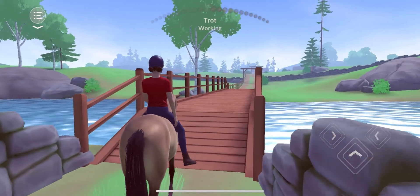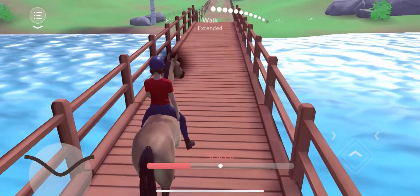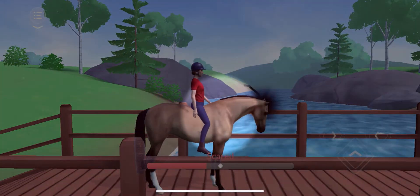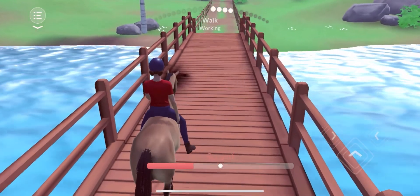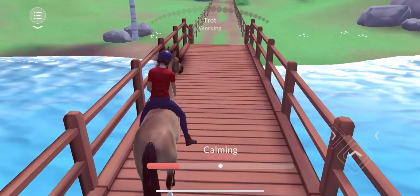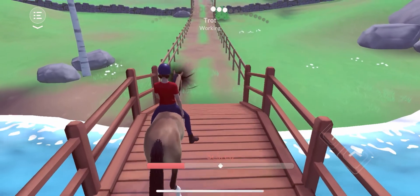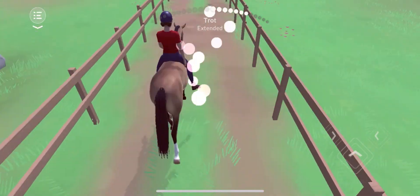I get very impatient with stuff like this. So we're on the bridge — oh, he's getting scared! Okay, we're gonna calm him by tapping. She's not a very good rider right now. I'm just gonna keep tapping him when he gets scared. Let's just get off the bridge because I don't like this. Okay, we're good.